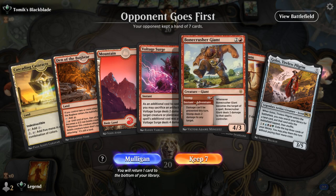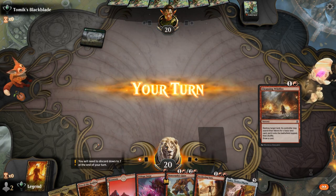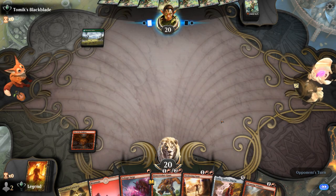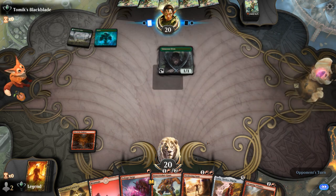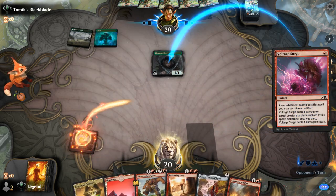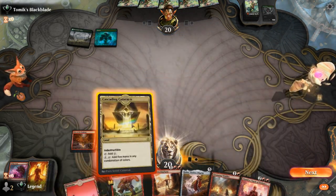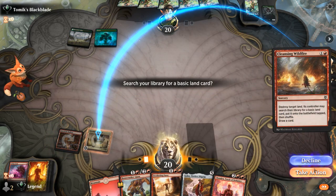We're on the draw with plenty of cheap interaction and a Golos to help us take over the late game. A Wildfire is perfect — we get to ramp on turn two, maybe take out a cheap creature like a Llanowar Elves first, and be on our way. Not only do we get to ramp, we also get to draw a card — eat your heart out, Rampant Growth.